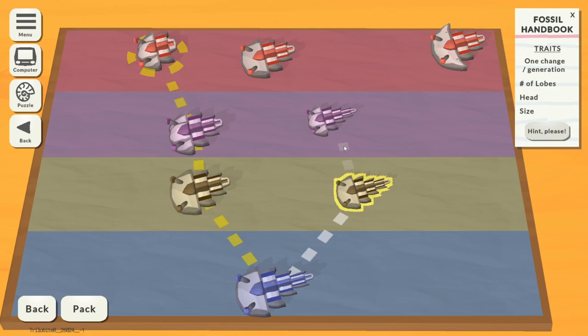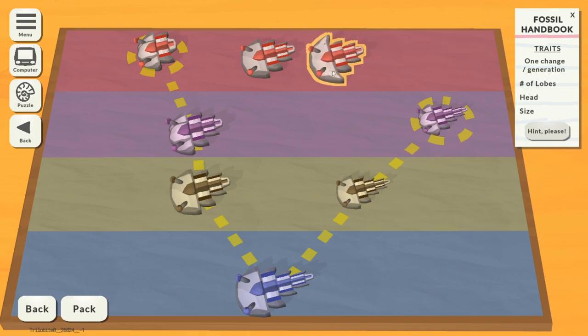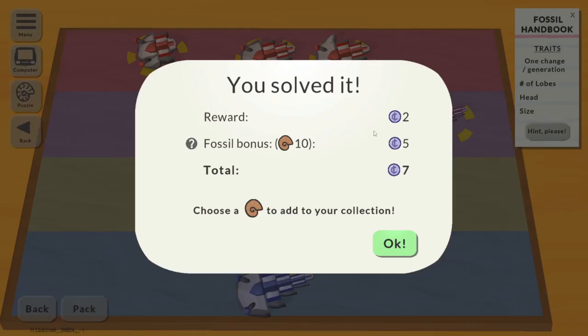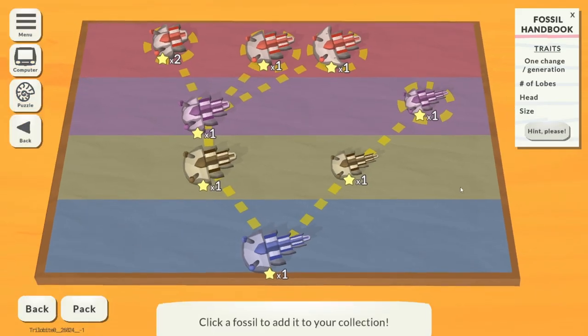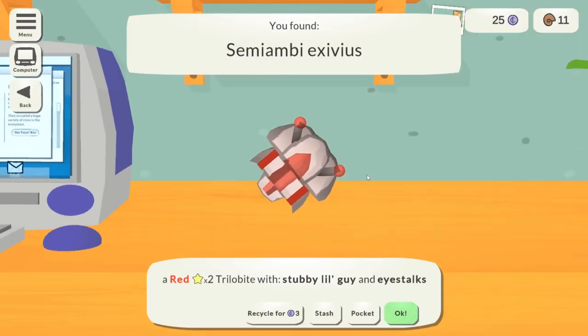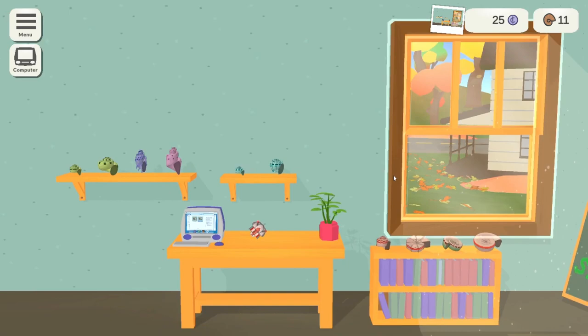There's no penalty for doing wrong links. Working through it: that's an end point. And we've solved the bonus trilobite puzzle! Let's get the big lad — that's the expensive two-star one. Nice! We've got nowhere to put it, so it'll have to stay there for now.